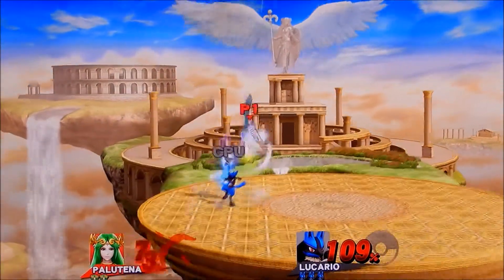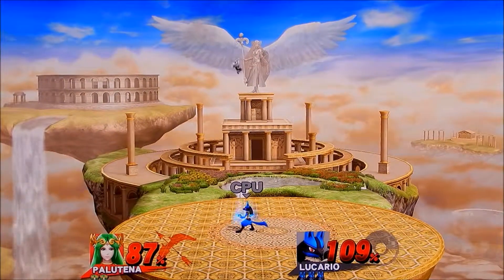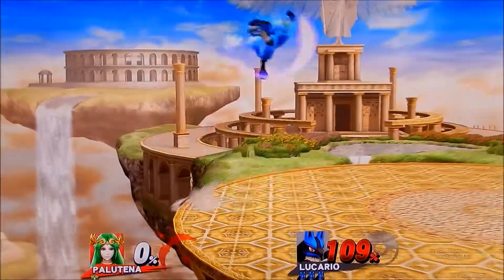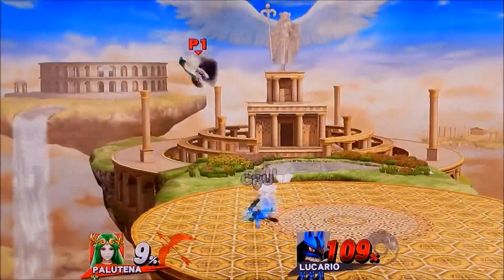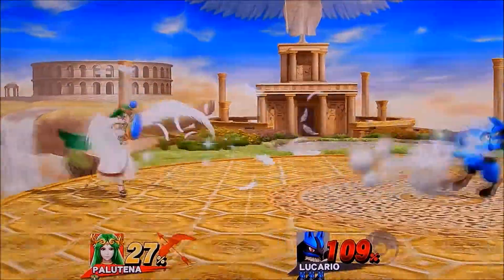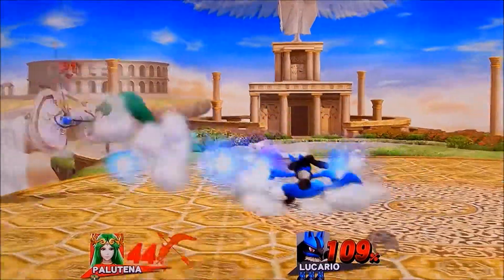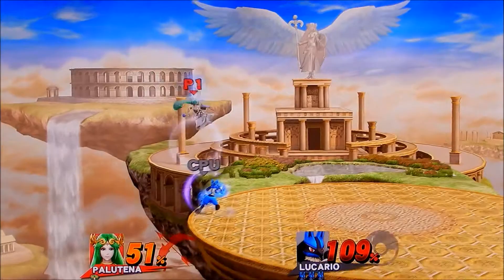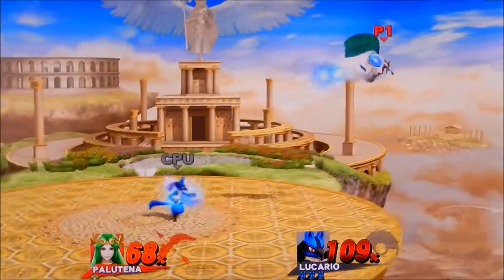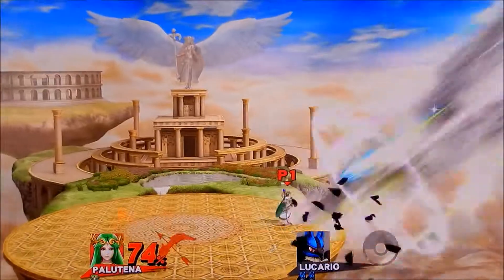Corrin looks so cool because they can turn into a dragon. I keep falling for the Lucario Counter — what am I doing? But Corrin looks pretty awesome. They can turn into a dragon and they have moves that pin your opponent into the ground, which has never been done before in Super Smash Brothers. I'm super excited to play as Corrin, even though some people aren't happy it's another Fire Emblem character.